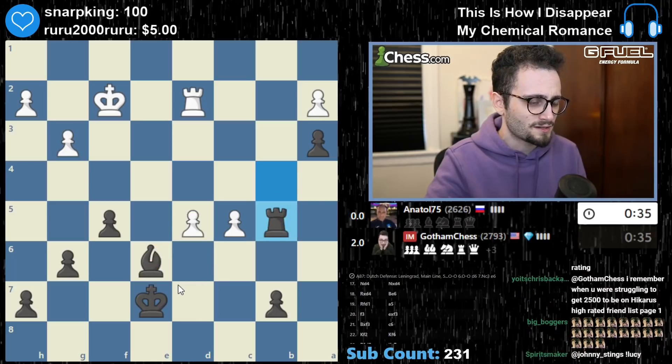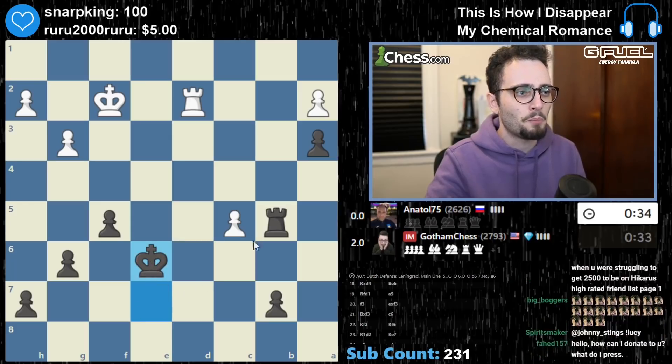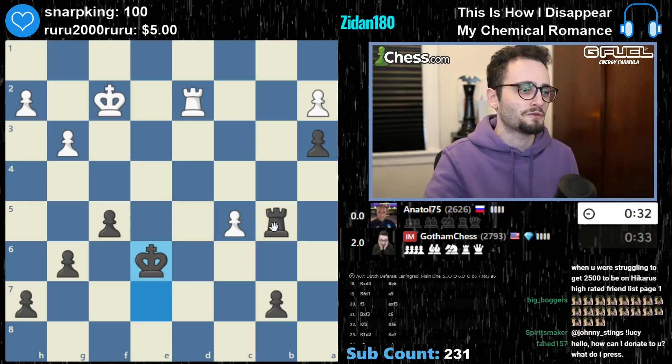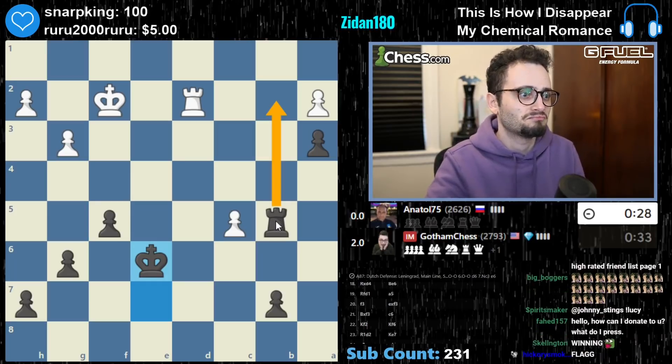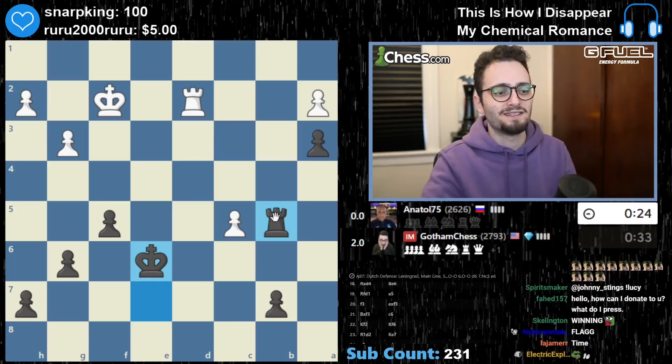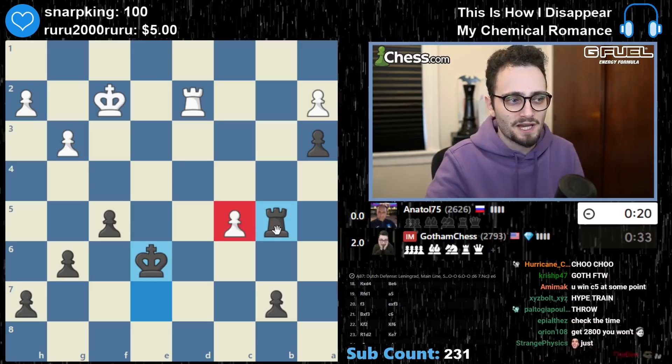Aren't I just winning there? What is this — isn't this just a win for me? Now I'm up a pawn in a rook endgame, that can't be good for my opponent. And then I just play rook b2. That was easy. We just beat a Russian in an endgame — who would have thought that would happen? It's just winning. I'm going to pick up a second pawn.